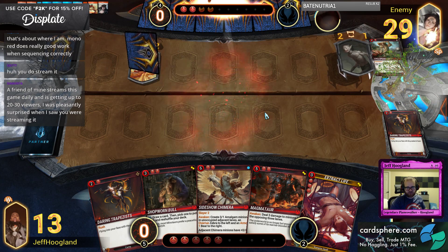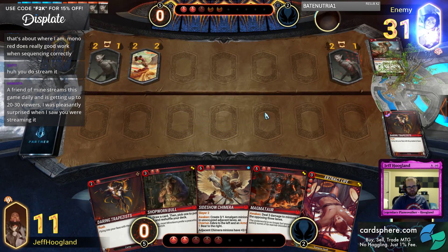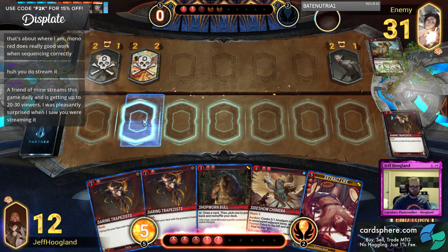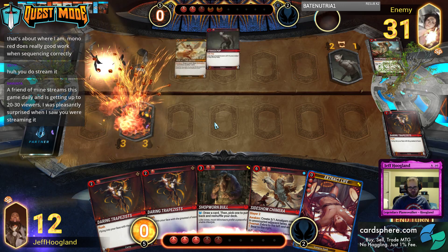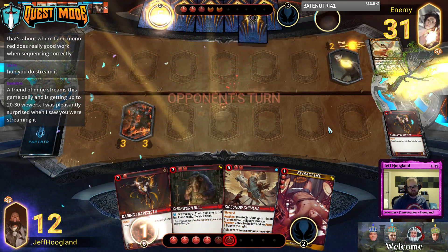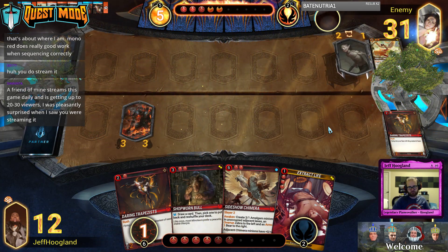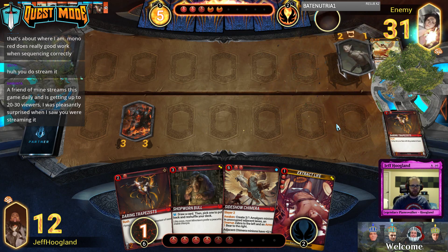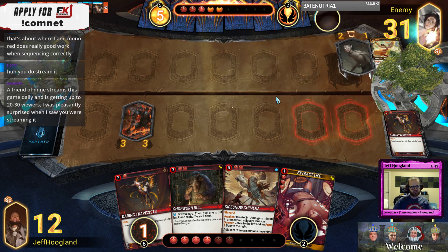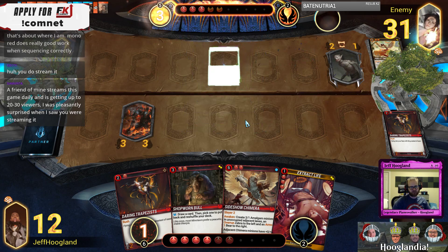Yeah, this game's really well done. Magmatar is super powerful — when he comes into play he does three damage to the opposing three lanes. He's gonna come down here and just tell them to shove it. I'm now down two points of life because I killed the wrong minion earlier, so that mistake is slowly adding up. Let's see if we can stabilize here.